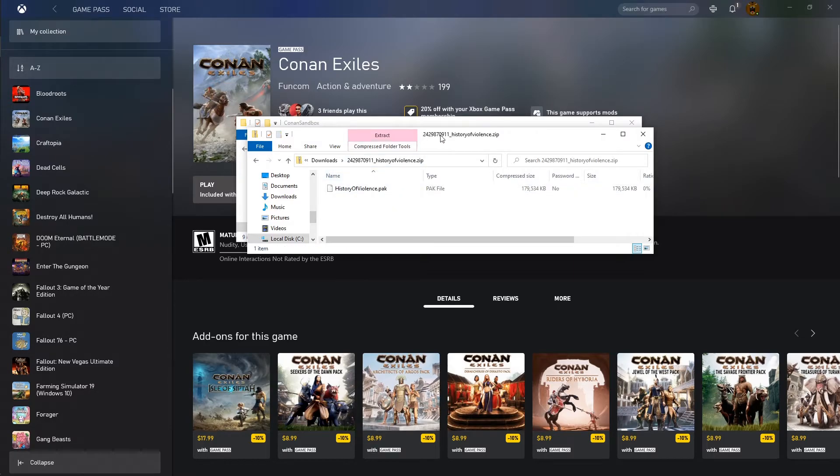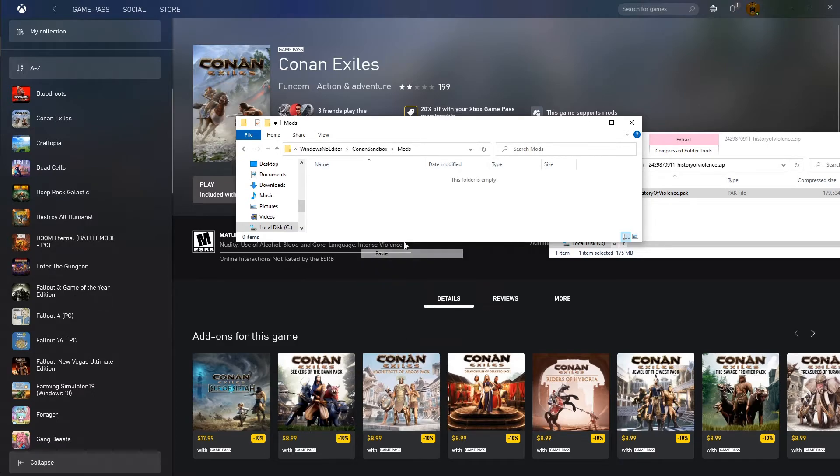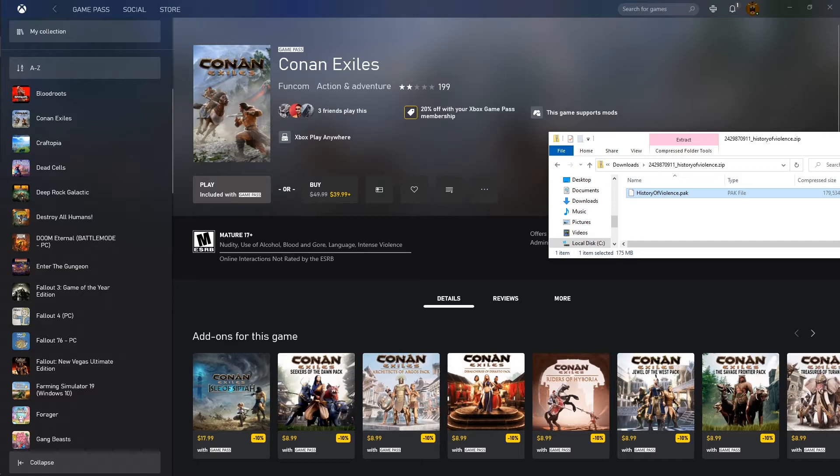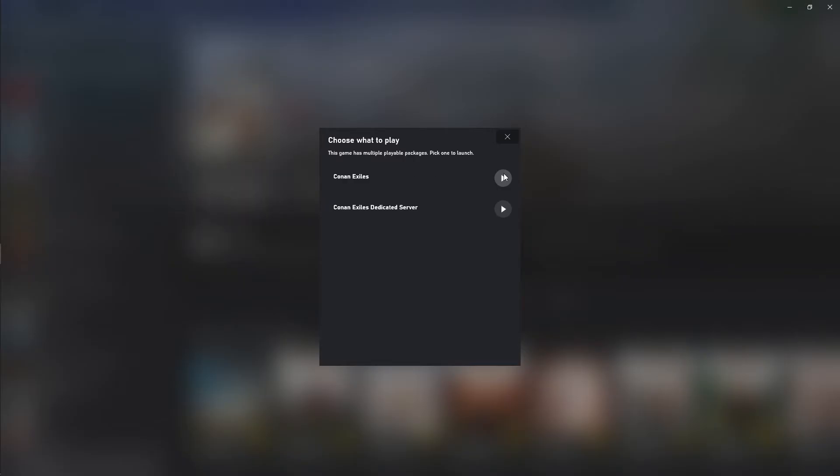Once you've downloaded the mod, go into your downloads, open up that mod file, right-click and copy it, then go into the mods folder and right-click and paste it. That easy — we've now got History of Violence added. Now we just need to go enable the mod.